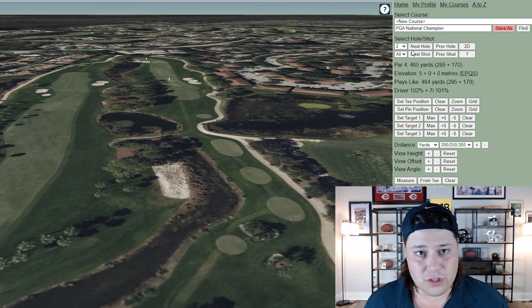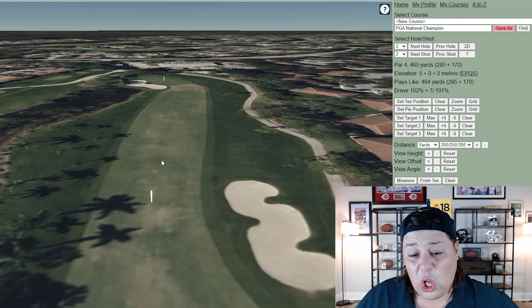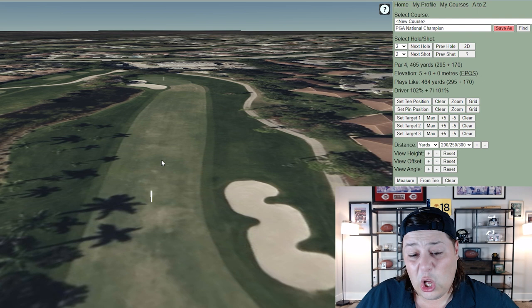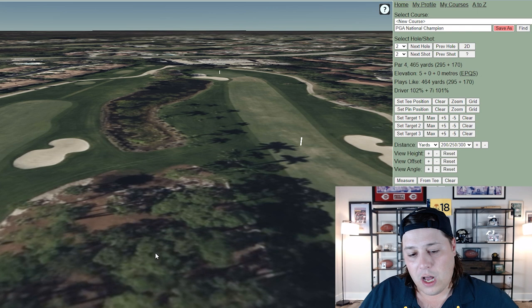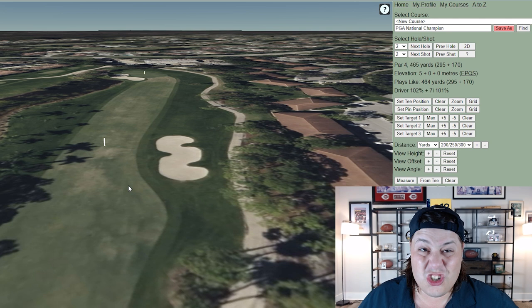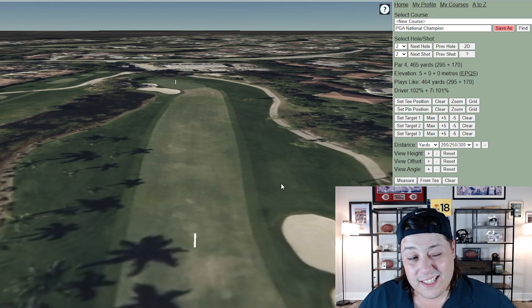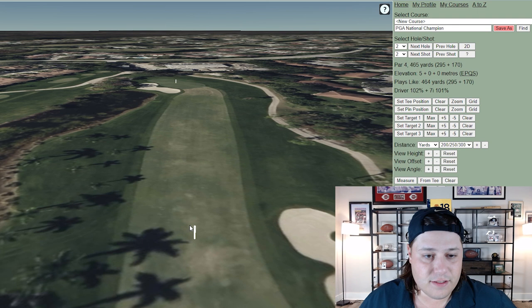Hole two is 465 yards — a bear of a hole with a weird angle off the tee. You see a lot of players missing in the fairway bunker to the right or in the natural area to the left, where there's pine straw and trees — if you end up there, you're chipping out sideways every time. There's OB to the right with houses, not really in play unless you shank it. Longer players can take the bunkers out of play, and that's kind of the added bonus of driving distance.